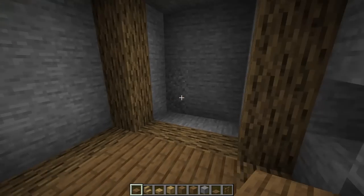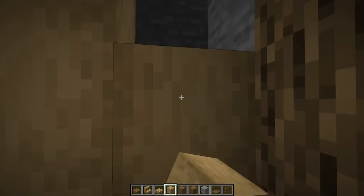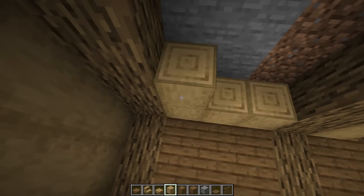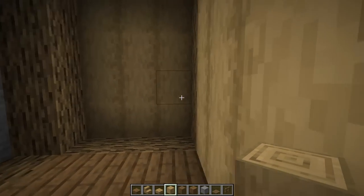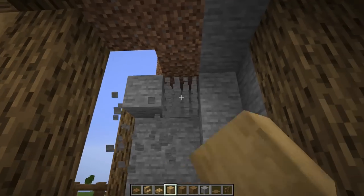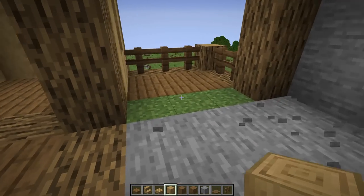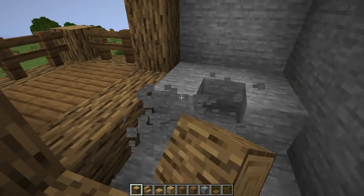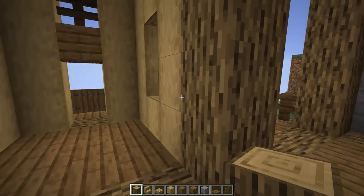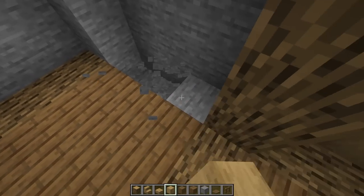Take this right here and go up - recess it in by one with our stripped wood right in here. This one we can match what's happening here - just this is the only one I want to recess. Break this off right here and go all the way back until we have this little beam, so it goes all the way back. Make this one a cross beam, then replace all this with slabs or full planks. Right here we're going to go back again and then cross beam right here.